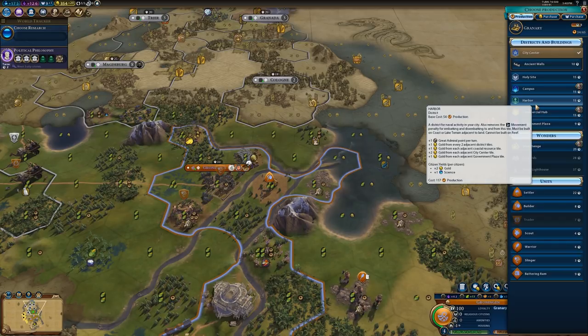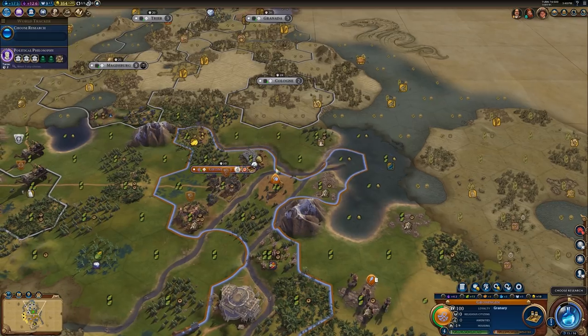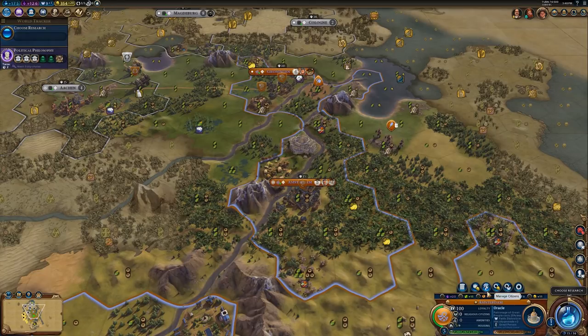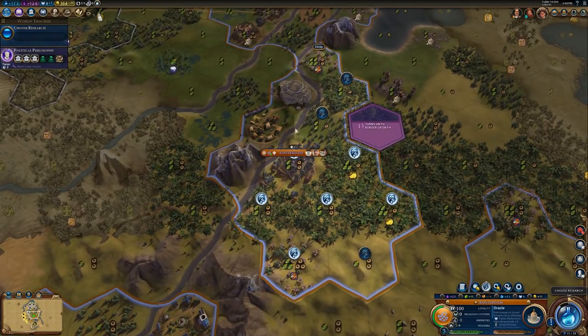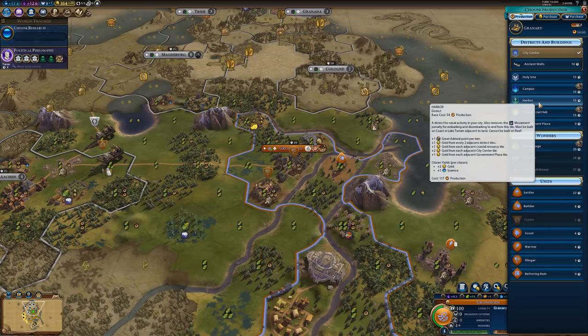As far as the citizen yields for the Harbor District are concerned, each citizen in the Harbor will provide plus two gold and plus one science. With any district, you can go and manage citizens, and if you have a building that has been constructed in the district, you can assign a citizen to the district and it will produce the yields exclusive to that district. So if we put a citizen to work the Harbor, each citizen there would provide plus two gold and plus one science.